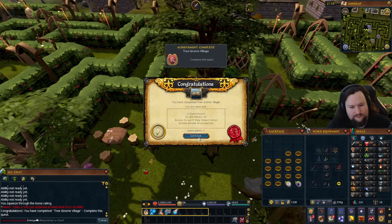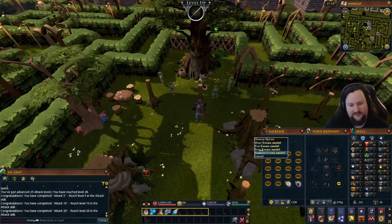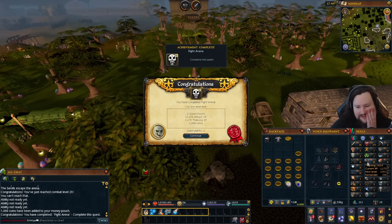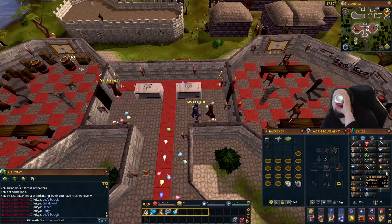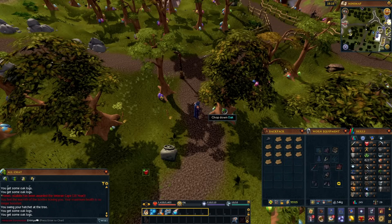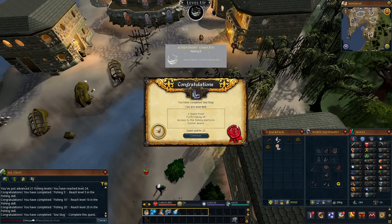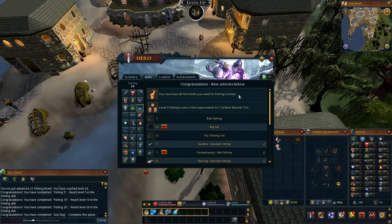Naturally for the early game that means hitting up some classic quests such as Tree Gnome Village and Fight Arena for some easy attack levels. Next, partly to contribute to the 1k total goal and partly to give us a productive AFK activity, we completed Monk's Friend and then trained firemaking up to 30 in order to complete Sea Slug, which gets us up to 24 fishing — and we are going to be doing a lot of fishing on this account.